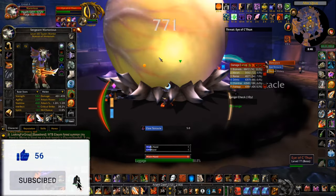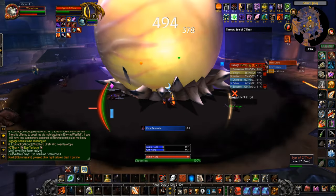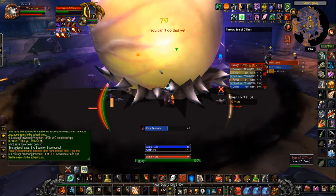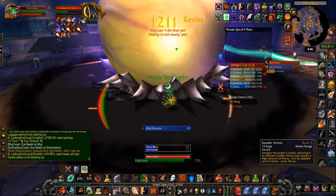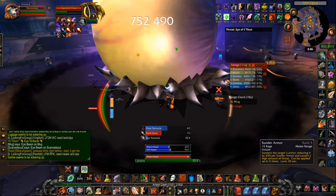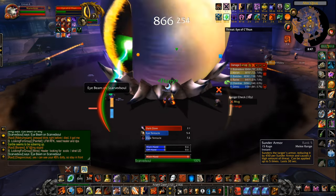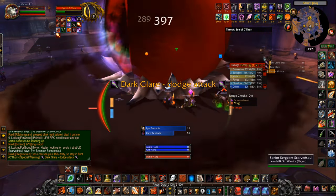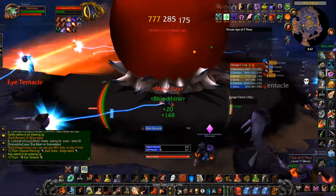In the first phase, C'thun — the big eyeball in front of us — will shoot a laser beam, and it won't do much damage initially, but if it bounces to someone else then it will cause that person damage and then try to bounce to another person. If the whole raid was standing together, one laser beam could actually wipe everyone.